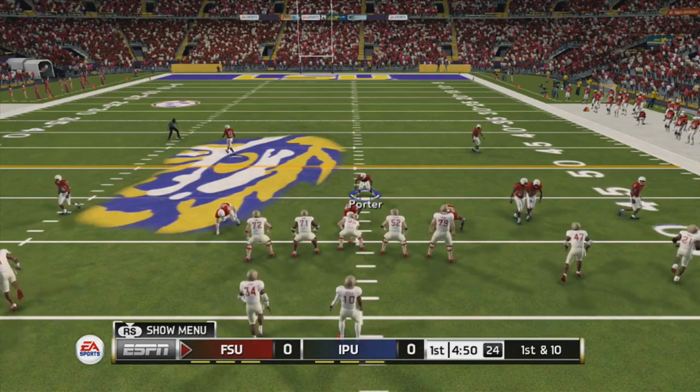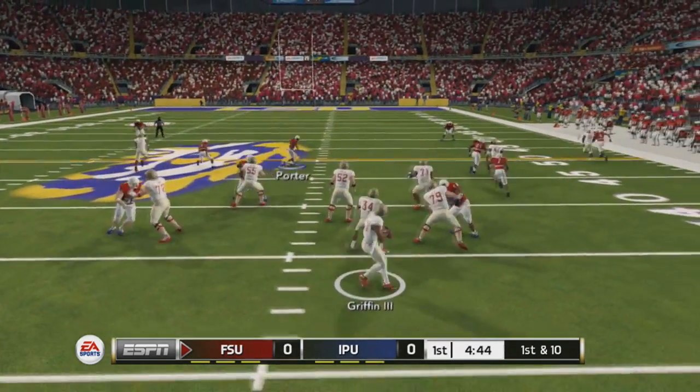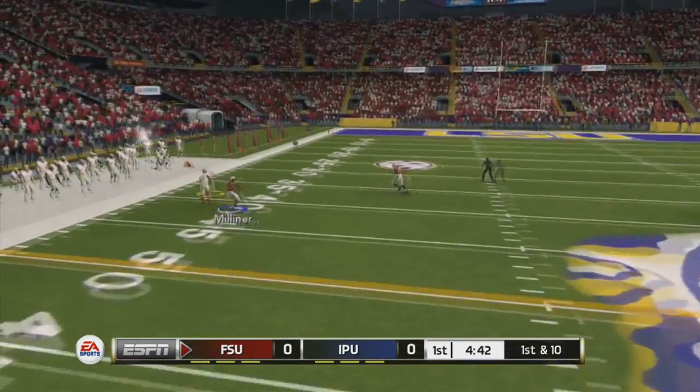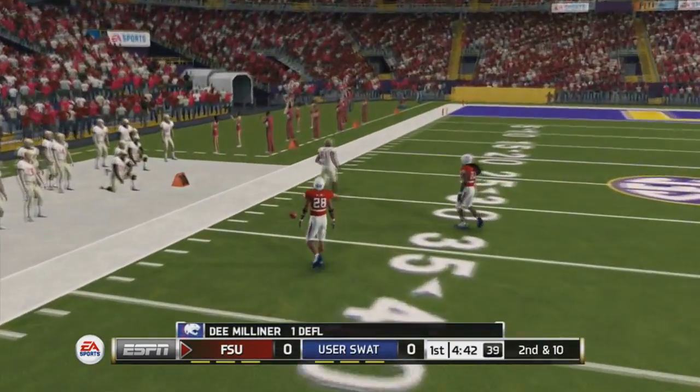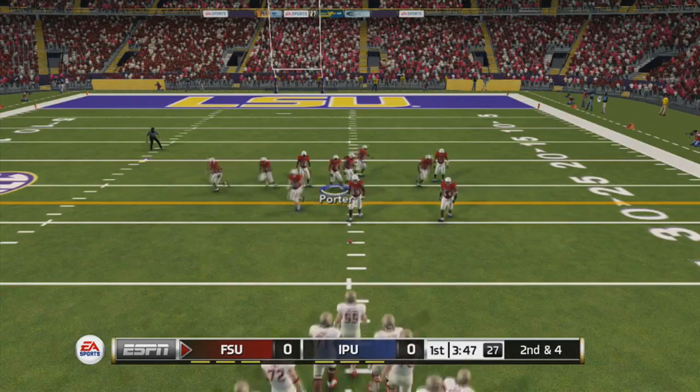Playing this is not easy at all. I would never play against this team with my Georgia State team because they'd probably get rolled — there are 99s everywhere. The Alabama team I beat was a 99 overall, and D. Milner drops the pick, which kind of pissed me off because you can't give a team like this extra opportunities.